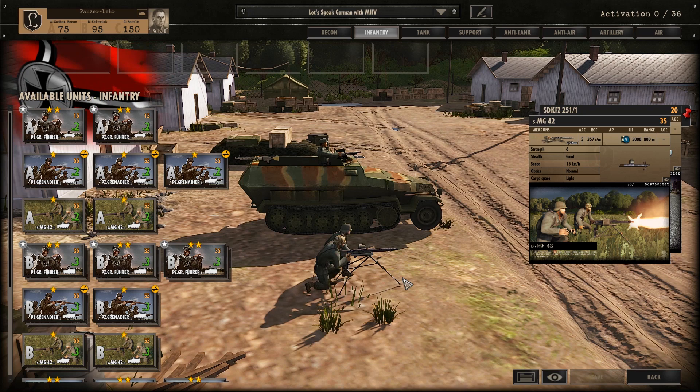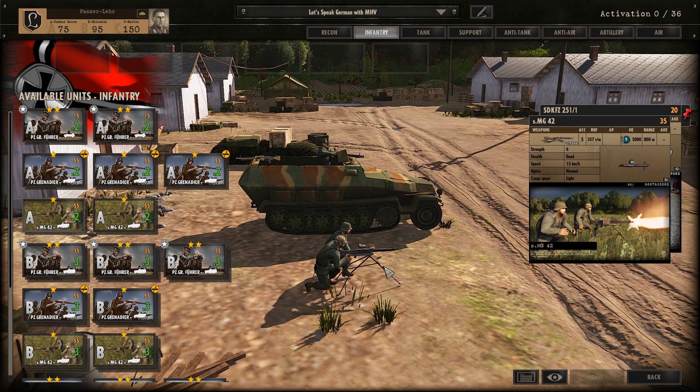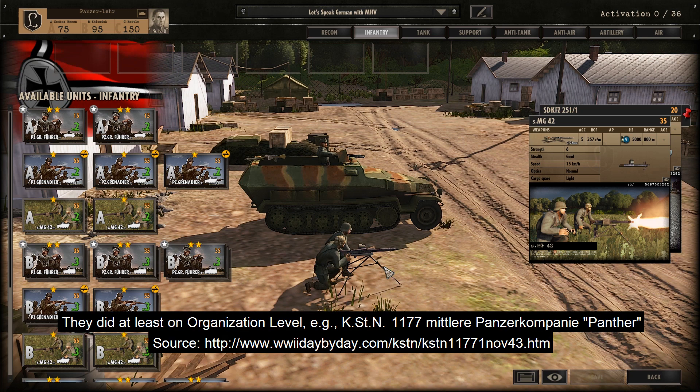Here we have the Schweres Maschinengewehr 42. This is important because a lot of people point out the Germans had a light and a heavy machine gun — at least they called it that way. Das leichte Maschinengewehr und das schwere Maschinengewehr. But the machine gun and the caliber were pretty much the same; the only difference was the mount. If it had a tripod, the Germans referred to it as a Schweres Maschinengewehr; if it had a bipod, it was a Leichtes Maschinengewehr. The Germans classified them by their use and not by caliber.